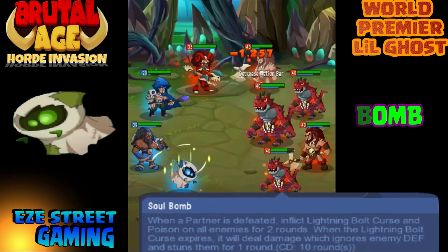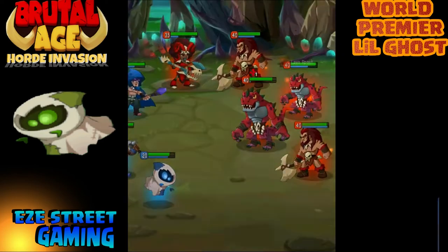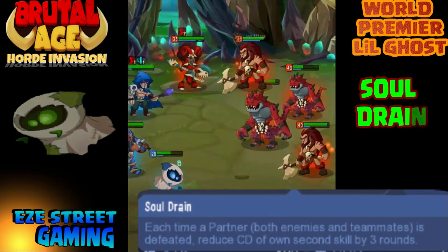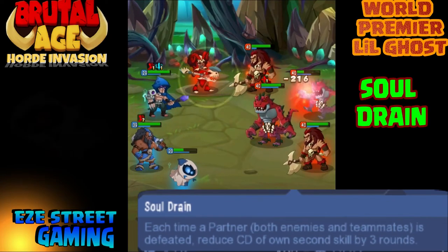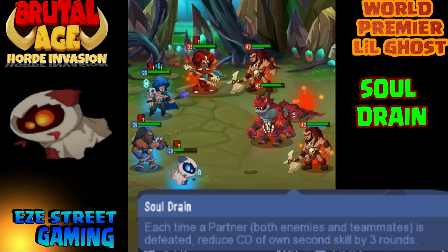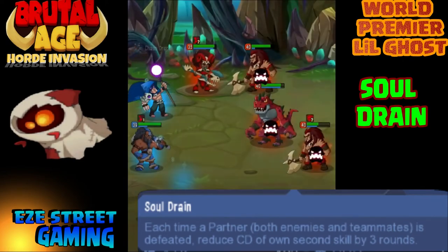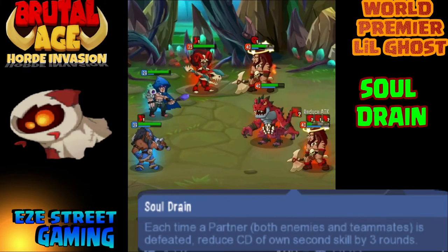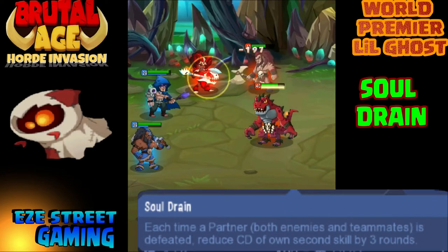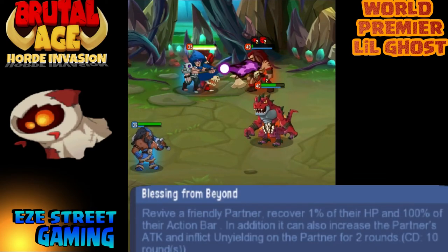Don't underestimate ignore defense attacks — one of the reasons tanks are so hard to beat is because of their high defense. Whenever you have an ignore defense attack, you can chop away at those high-defense lower-hit-point heroes. Green's last ability is called Soul Drain. This happens all the time with no specific cooldown — every time a partner dies on either side, enemy or teammate, it reduces the cooldown of his own second skill by three rounds. So as attacks go on and partners start to die, his main attack cooldown keeps getting reduced, and he'll constantly pump out his main attack basically the whole time, especially toward the end when people start dying.